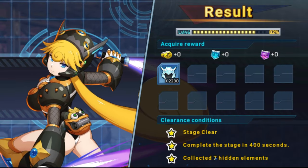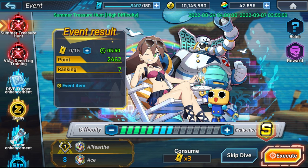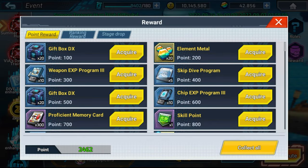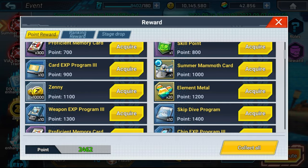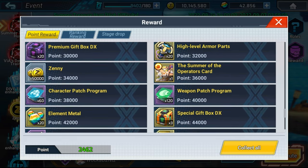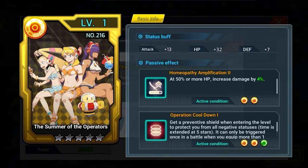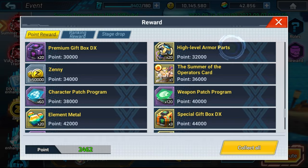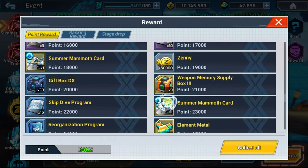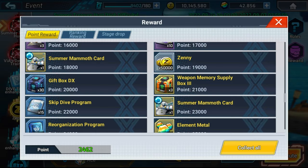Alright, real quick, I just want to show the results screen to show that I got the three-star rating for the S-rank on that, and that's it for this stage. I think it's pretty straightforward for finding these hidden elements, but I put this together anyway just to help anyone that's having trouble looking for them. I know some people say they always wait for my videos before they go to the stage, so I don't want to leave anyone out in the dark. Here I'm just going to show off the prizes — the prize box that we have going on here. Just hit the point threshold and you get the prizes. There are two cards: the Mammoth card and the Swimsuit Operator Trio. I might have said the wrong card name, but I flash it on screen so you'll see what I'm talking about. And that's it for this video.